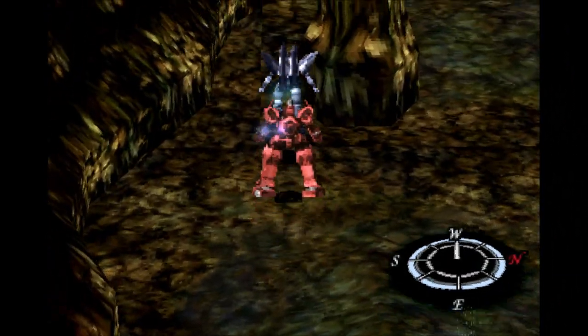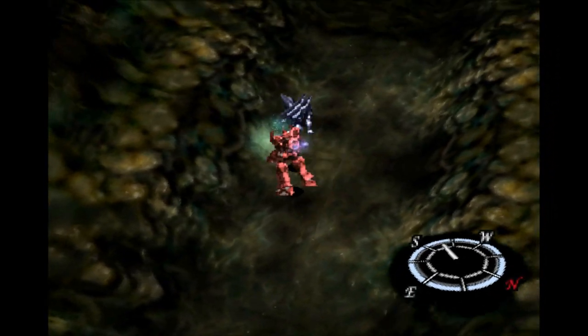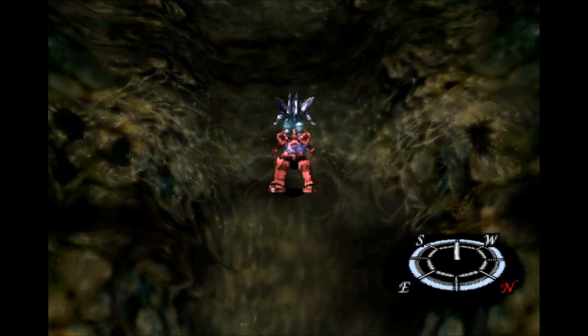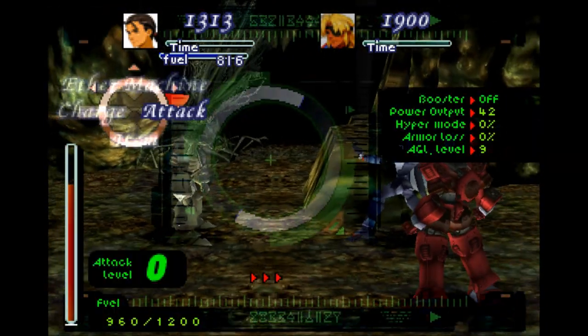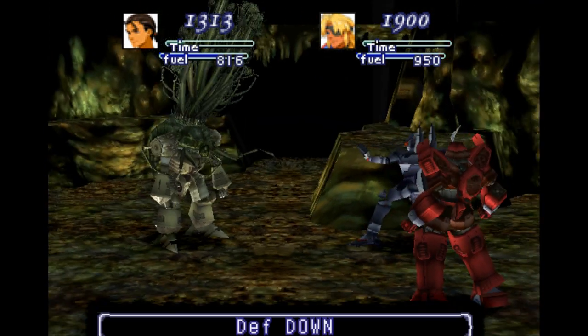We have to go this way — seems to be the only way we can go out of the cave. Are we still in the cave? Apparently we are, because there's a little bridge. We're just moving on this linear path. Another battle — do we have a new enemy? We do. What the hell are you?